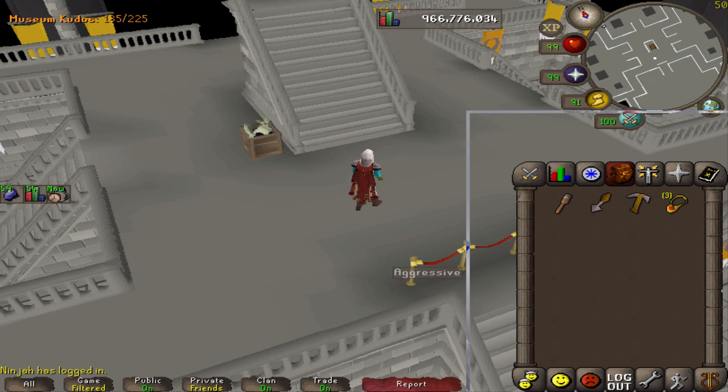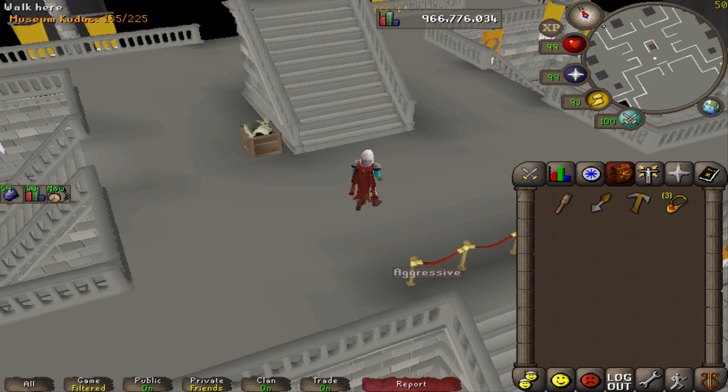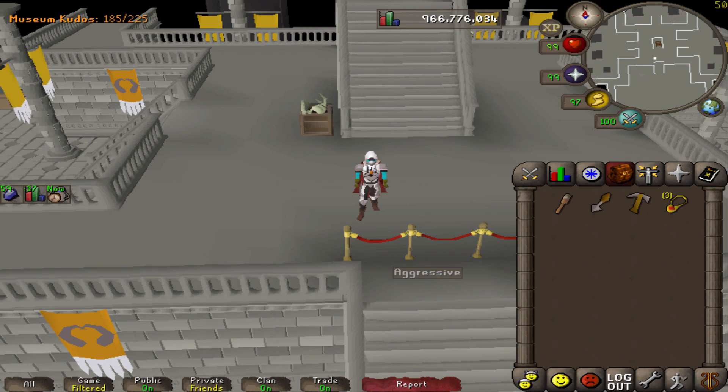I'm going to go make these display cases. I wrote down how many I need — about five of each for each display case. So I'm going to go to Fossil Island and start cleaning some fossils.